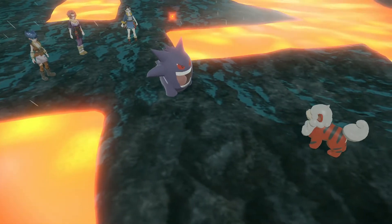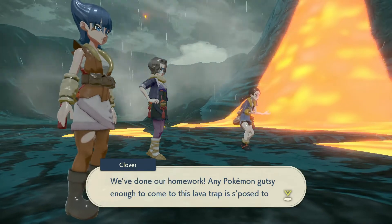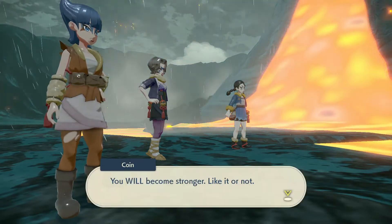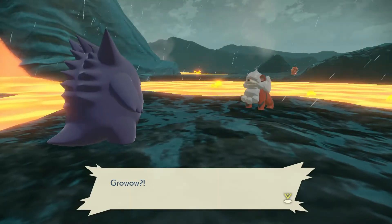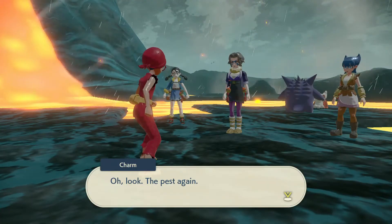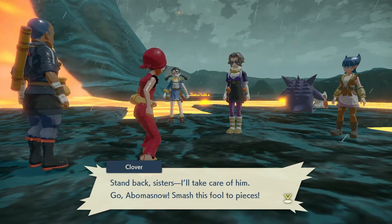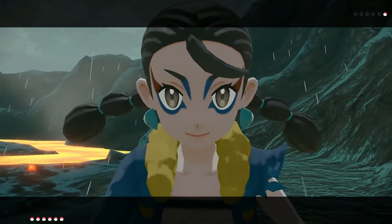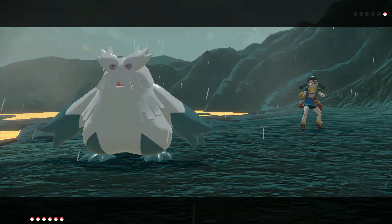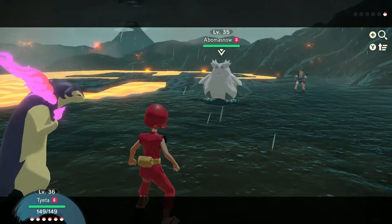I don't know what that Gengar is doing. They're just communicating. Come on, evolve already — we've done our homework in Pokemon enough to know that coming to this Lava Trap is supposed to trigger an evolution. 'Oh, look. The pest again. Stand back, Sisters — I'll take care of him.' So this sister over here, Bandit Clover, is challenging us to a battle. Now she's about to send out her Abomasnow.